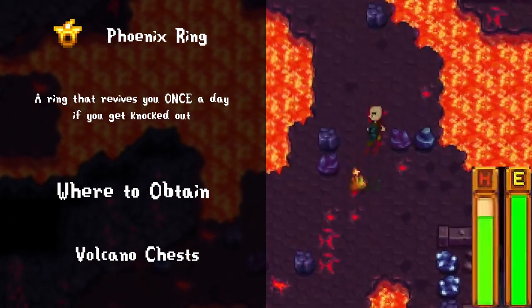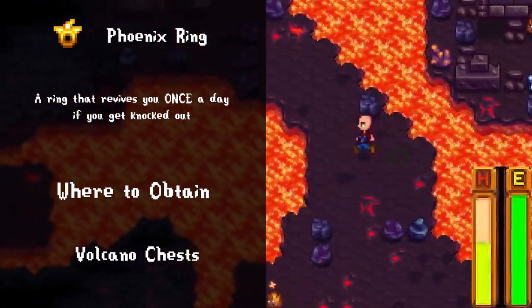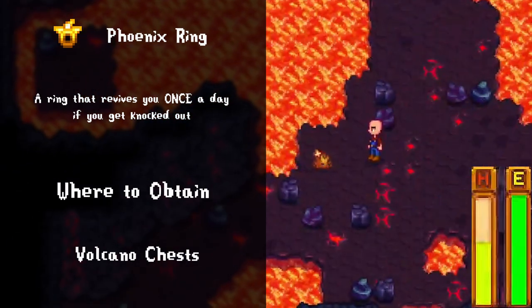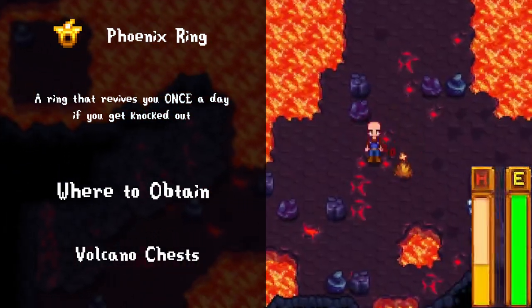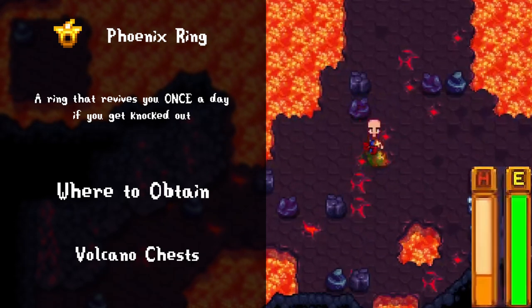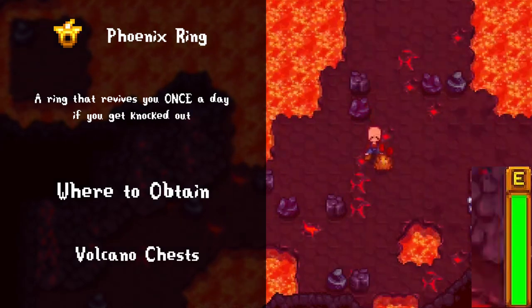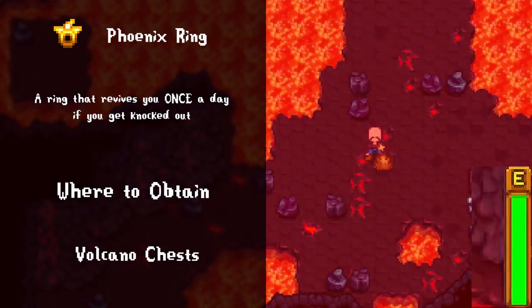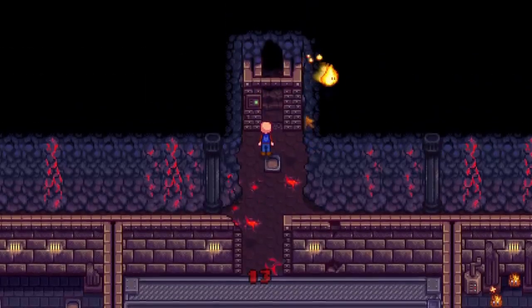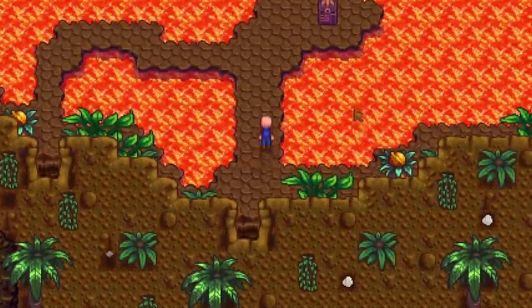The phoenix ring lives up to its name — if your HP drops to zero, the ring activates and brings you back to life. But it only works once a day and doesn't stack with itself, so you can't wear two for two extra lives. One gripe I have is that when it activates it happens really fast and it's hard to tell. It would be nicer if the game had a dialogue box to pause and indicate to the player that it worked, giving them a moment to breathe.